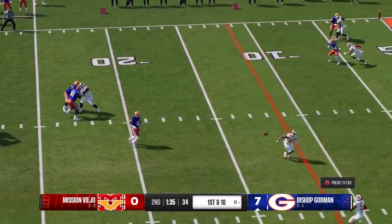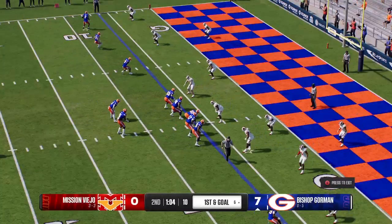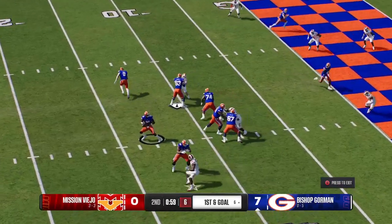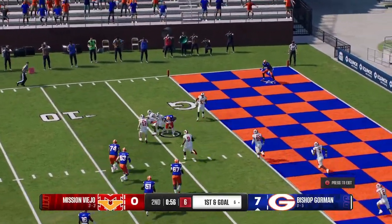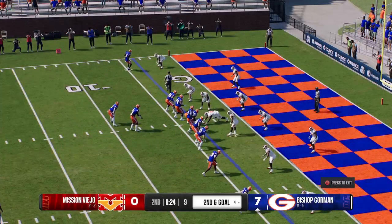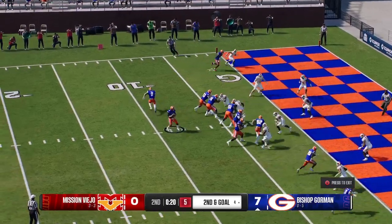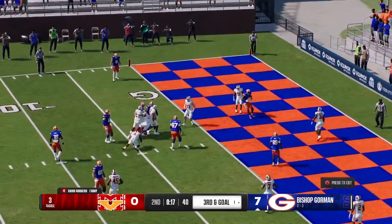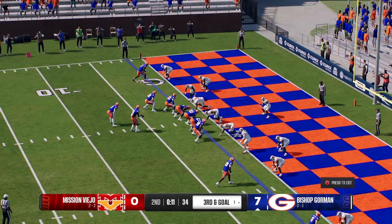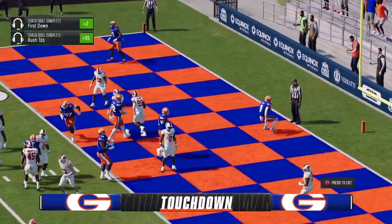They want to keep throwing — he pulls it in, complete at the six. Defense right there but now they're backed up with a goal-to-go situation. Wants to go up top — got his man quickly, bad completion, inside the four. Second and goal coming up — he's looking to throw, caught it, bad completion — they'll mark it at the one. Time dwindling away as they try to put points on the board right before the half — and he's in for the touchdown!